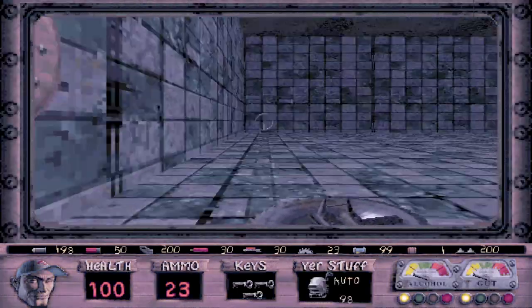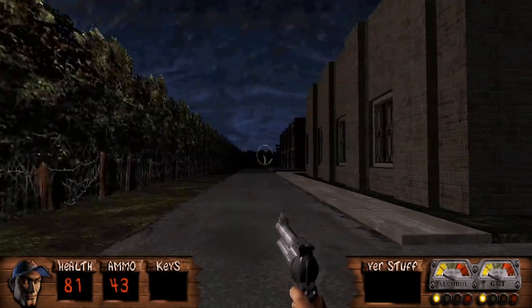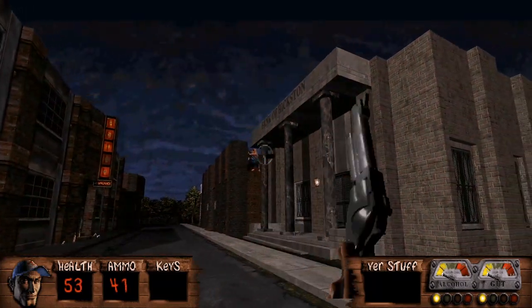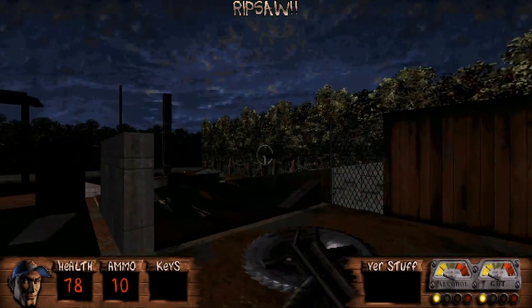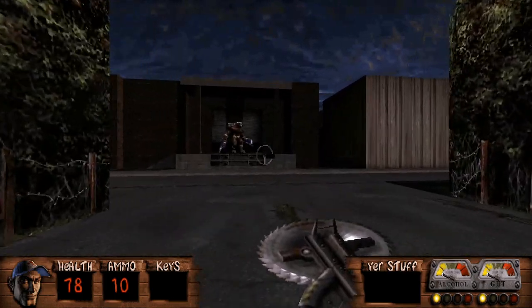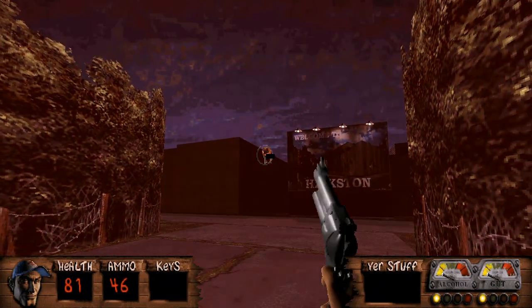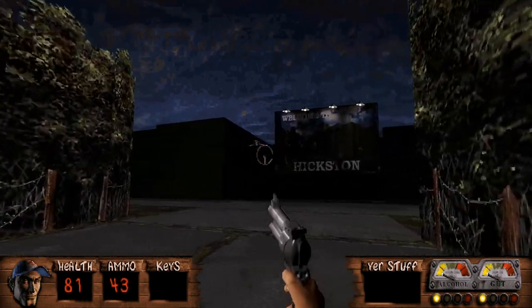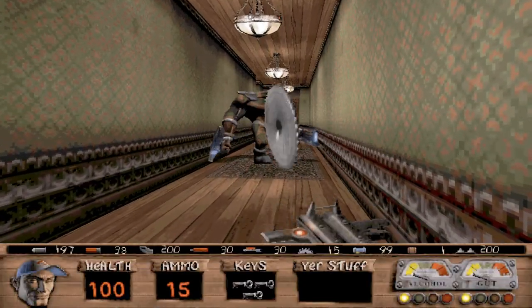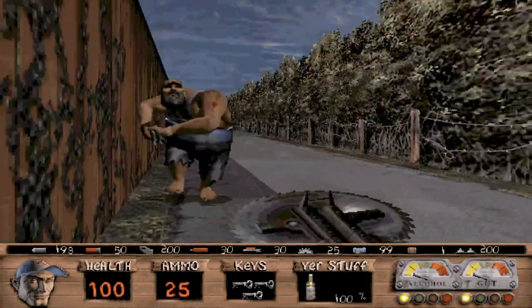If you want to play Redneck Rampage, the whole collection including the sequels is available on Steam as well as GOG.com, and there's also a much better way to play it in the modern era. There's a Build GDX launcher, similar to the ZDoom launcher for playing old Doom engine games on modern PCs. The Build GDX platform takes the raw Redneck Rampage game files — or whatever Build engine game you want to throw at it, including Duke Nukem 3D — and polishes it up to a much more playable state on modern computers. This still doesn't fix any of the game's issues I mentioned, but it at least gives you something way prettier to look at. Crank up the game's ridiculous soundtrack done by Reverend Horton Heat, Mojo Nixon, and the Beat Farmers, and just start blasting aliens all over the place.